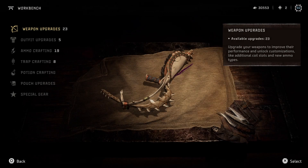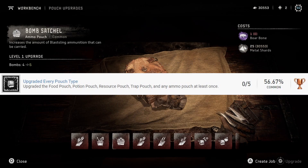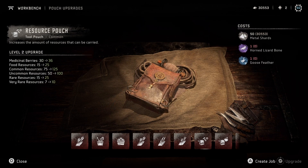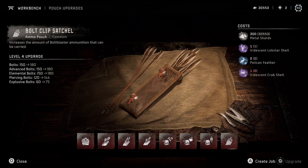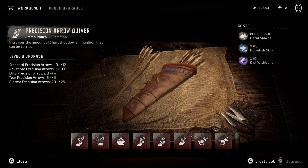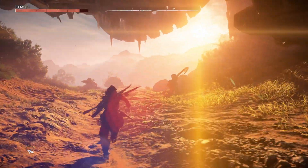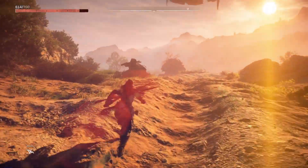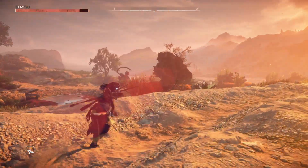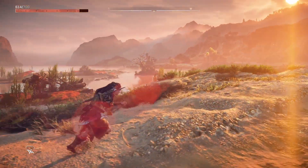Another trophy to keep in the back of your head is the pouch upgrades. You don't need to upgrade every single pouch — only the food, potion, resource, trap, and ammo pouches. These help in gameplay and make fighting easier, and they're also needed for the trophy. Since not all pouches are necessary, I suggest you only look for resources needed for each individual pouch. If you're only going for the platinum, focus on these and gather the resources you need by killing wildlife along your routes to various missions — this will save a lot of grinding later on.